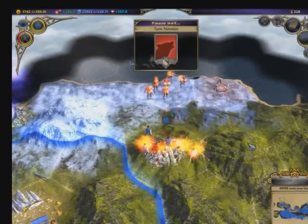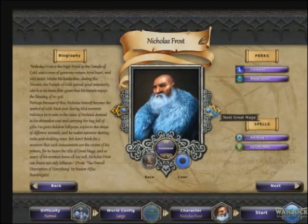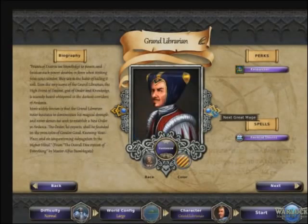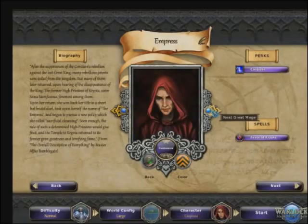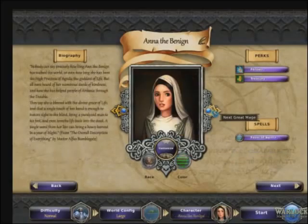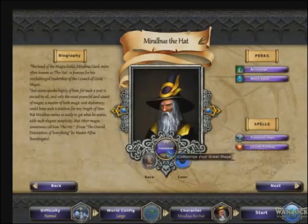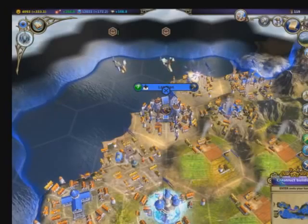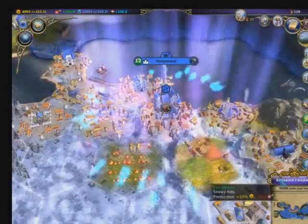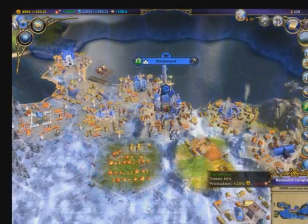In Warlock: Master of the Arcane, you play as one of the great mages — powerful wizards who are currently vying for control over the entire world. You can pick from one of several pre-designed characters, then optionally customize their skills to best suit your play style. The great mages do not just act as glorified avatars in this game, though. You take an active role in your empire's conquest by researching and casting spells to aid your armies or screw over your enemies.